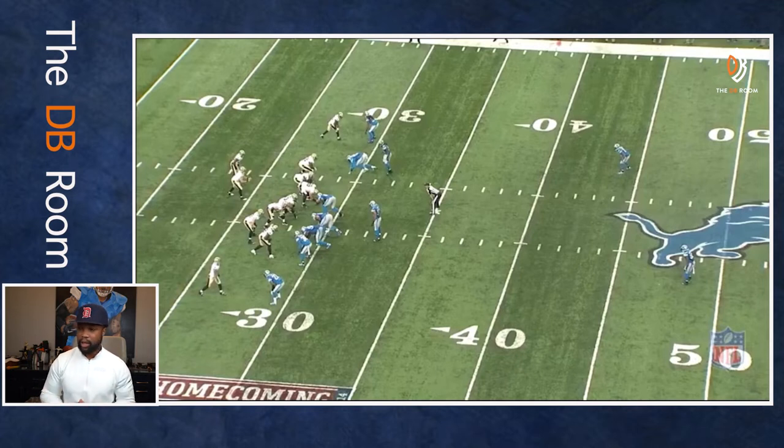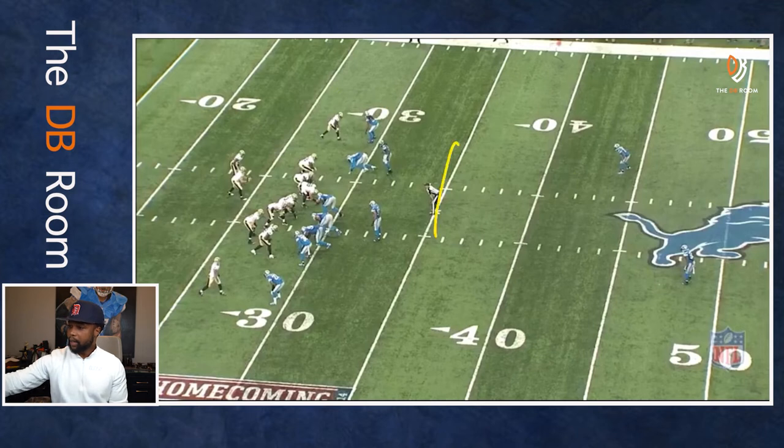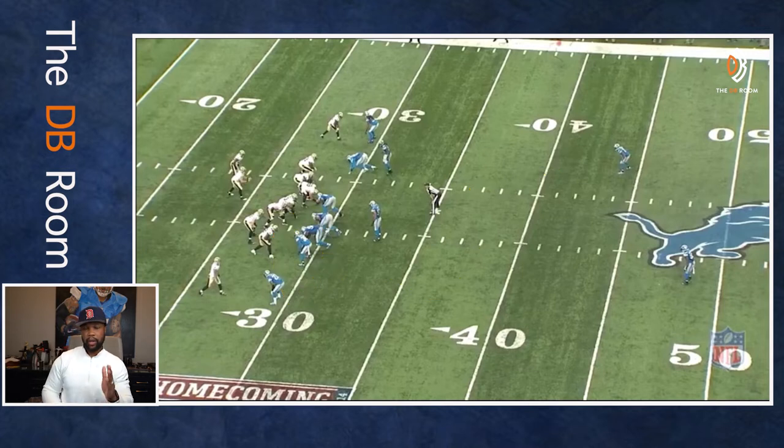So who is Brees going to try to go to? Probably Marcus Colston to get the first down. Our corners are playing outside leverage — everybody is playing outside leverage because we have the drop-in safety playing the hole. Our job is to funnel all routes inside to the low-hole player. We always drop the safety in away from our nickel, so the safety drops in on the opposite side from the nickel. That's how we play Cover 1 Hole.